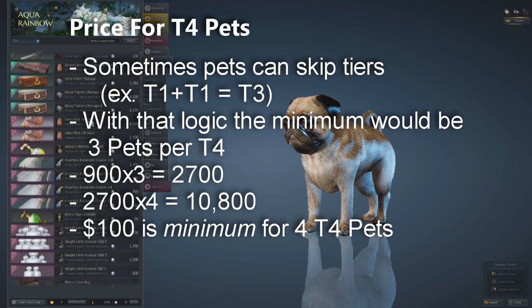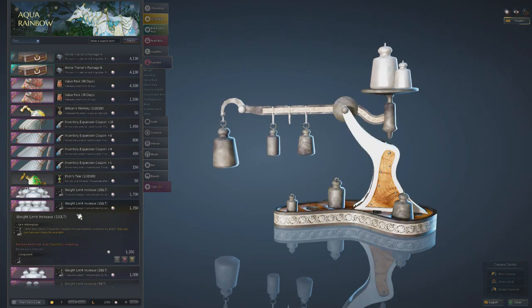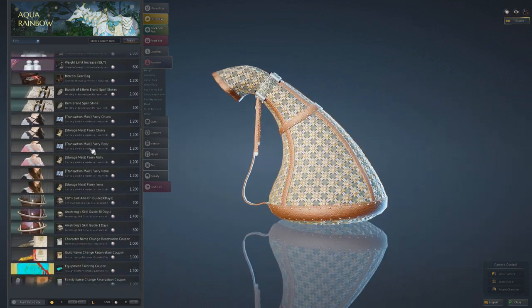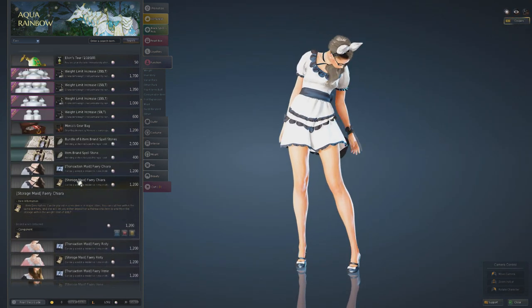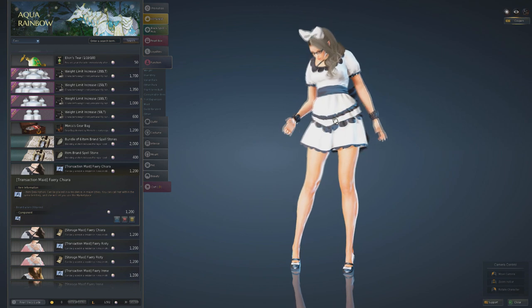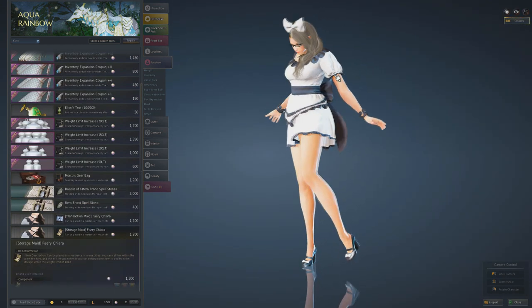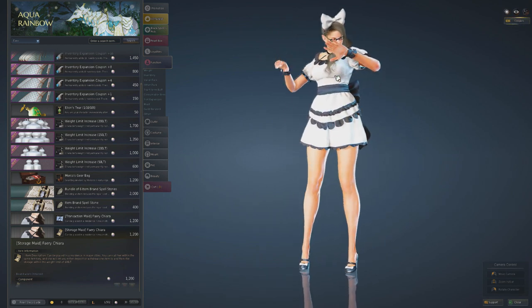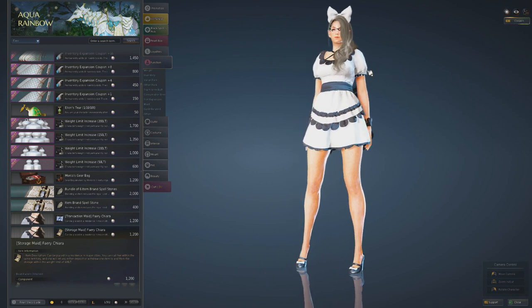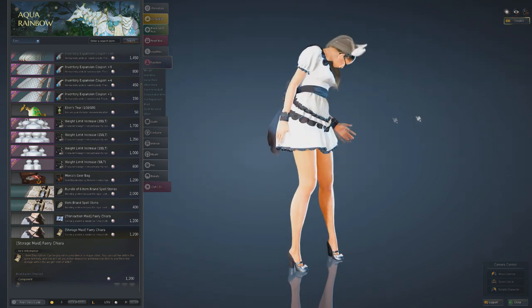Next, you'll want to get complete Weight Limit increases and Inventory Expansion slots if you haven't already. After that, get Transaction Maids and Storage Maids. Transaction Maids allow you to purchase items from the auction house no matter where you are on the world map - one item per maid due to cooldown, so people buy multiple. Storage Maids allow you to access your storage and do one transaction per maid, also with a cooldown.